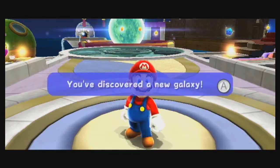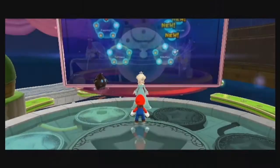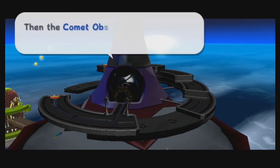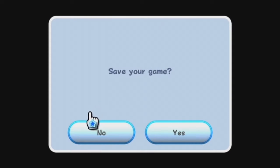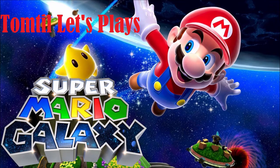So there we go - thirty-two power stars, and three galaxies already opened. A new chapter in the storybook. Thanks to you and your friends, all the engines are working again, and once the engine room on the upper levels is powered, the whole observatory will fly as a starship once again. That's it for this part of Super Mario Galaxy. Join me next time when we'll be heading through the galaxies in the Bedroom. See you next time.